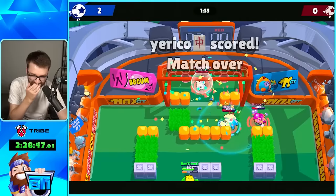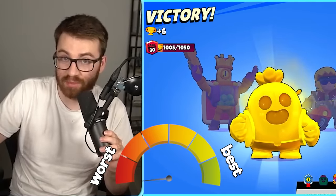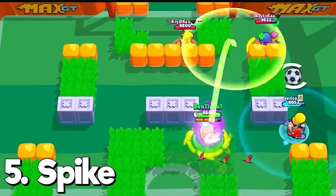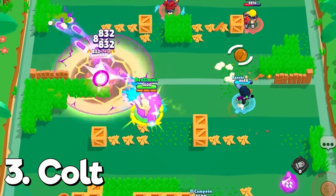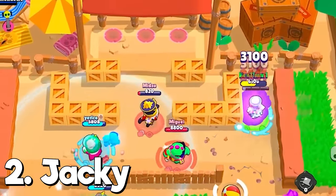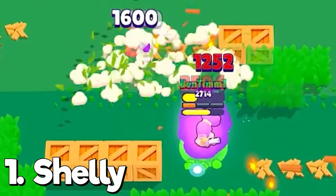I didn't even get a hypercharge in that last game — to be honest, Spike's hypercharge doesn't make him that much better. We got all six brawlers to 1K at the same time! For the ranking of which hypercharge improves the brawler the most: Pearl is the least improvement, then Spike, then Bull at third, then Colt at fourth, then Jackie at number two. But the best is definitely Shelly — her hypercharge paired with her kit just makes her one of the best brawlers in the game.